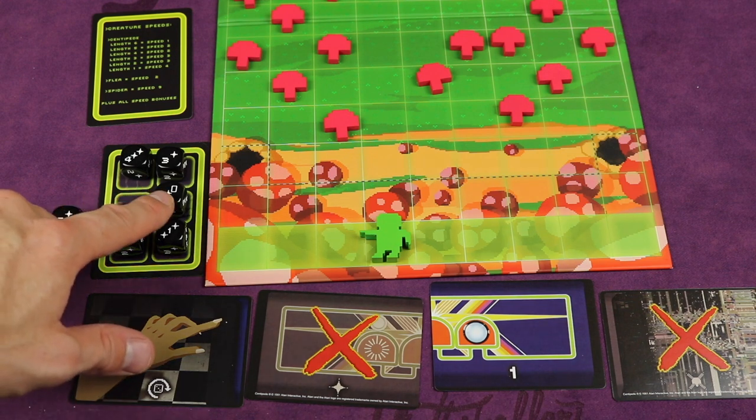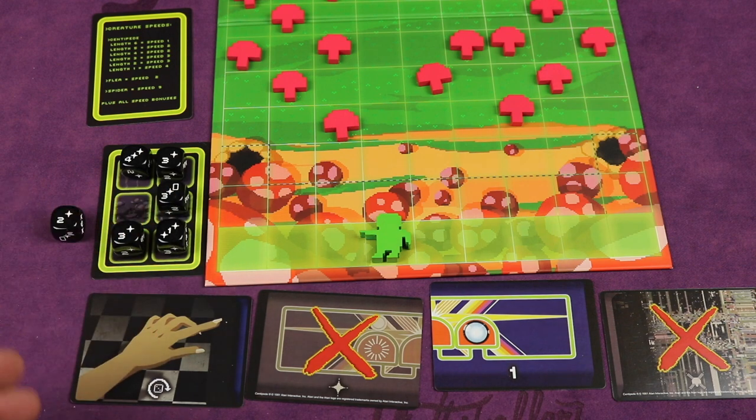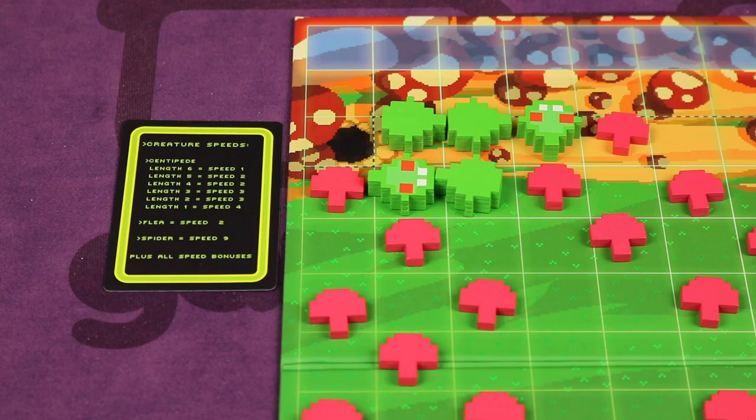Also notice that one of the actions on the dice — if I had taken that die, I would have moved three, shot, and then the little card icon means I can flip one card back over. Now, on the centipede's turn, they have three cards in their hand. They play a card, move all their bugs including the centipede, and then draw back up to three cards.